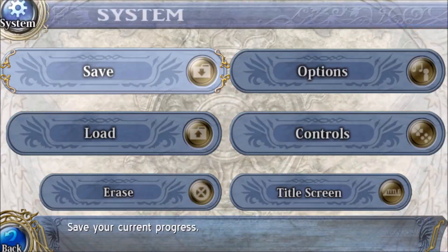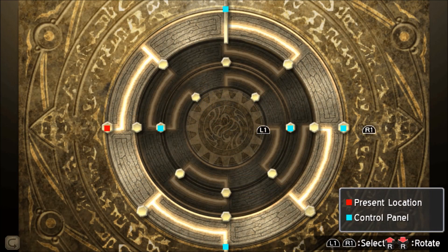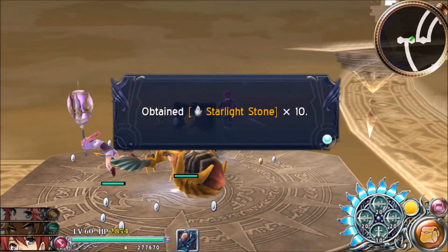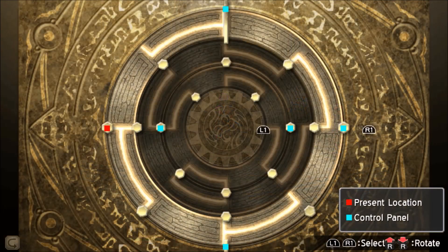Before we start dealing with this one, let's go ahead and save again. Now I want to take the outer ring and move it down one time. That should allow us to get this treasure over here - some starlight stones. And back to our console.